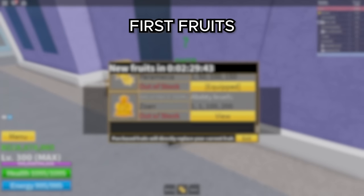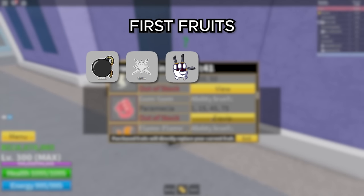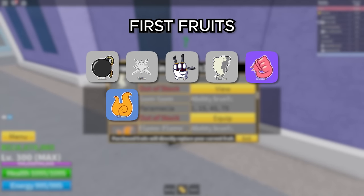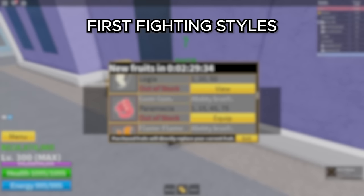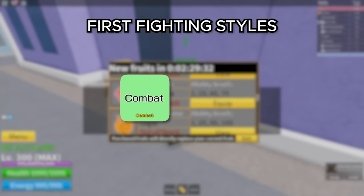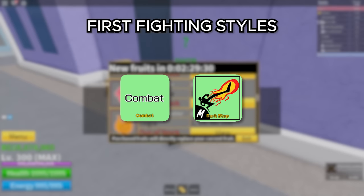There were only a total of 12 fruits: the Bomb, Spike, Chop, Smoke, Rubber, Flame, Ice, Dark, Light, Magma, Quake, and Buddha. And there were literally only two fighting styles — just the basic combat fighting style that everybody gets when you join the game, and Darkstep.